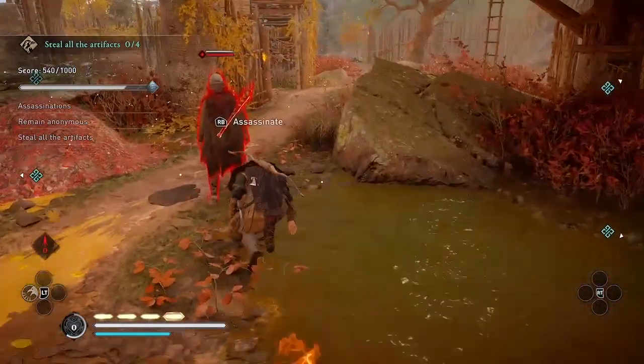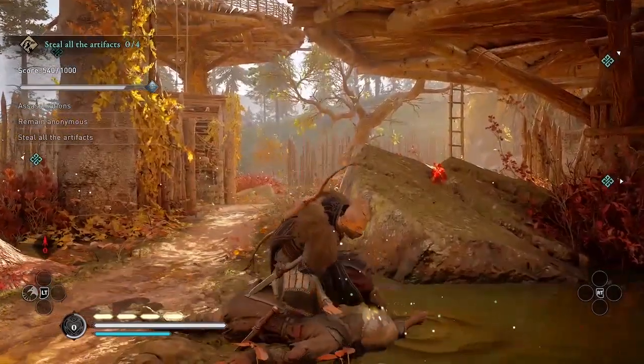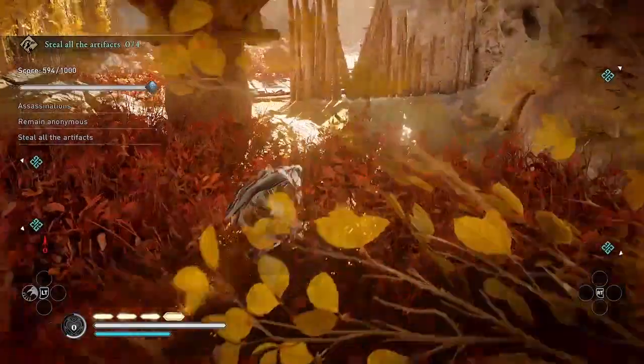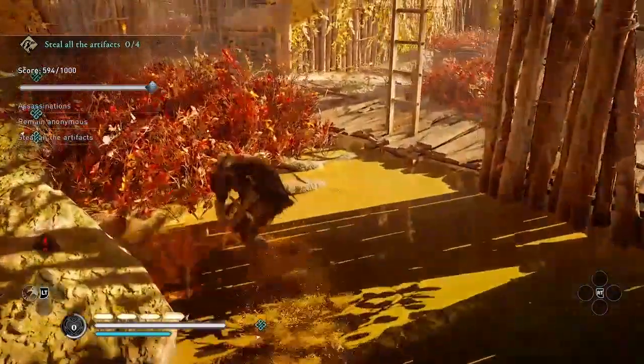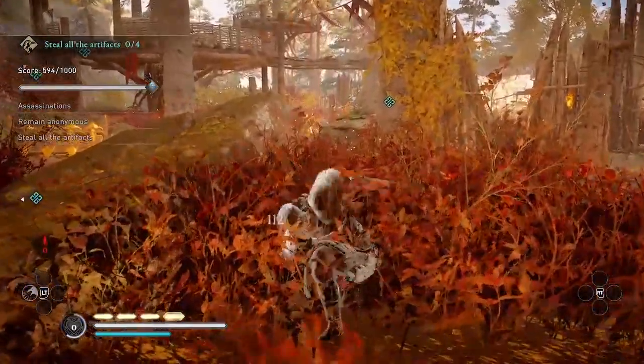First this one. Then you can use chain assassination. Depending on the position of the second guard, you might be able to kill both of them at once. But the second guard here wasn't close enough, so I have to follow and get behind them and assassinate them that way.